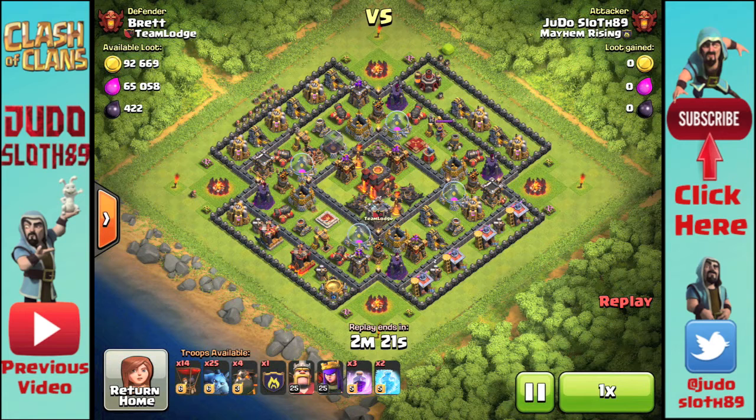The first thing you want to look at is the air defenses. On this one you'll see they're in a nice square formation, and if there was a lava hound on there, all of the defenses around it would be shooting at the hound, meaning your balloons are free to go in and take them out.